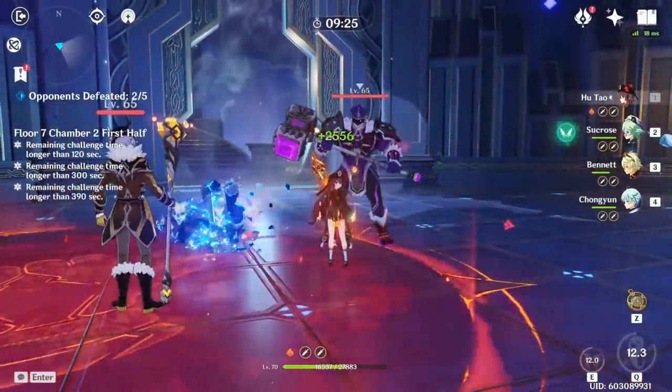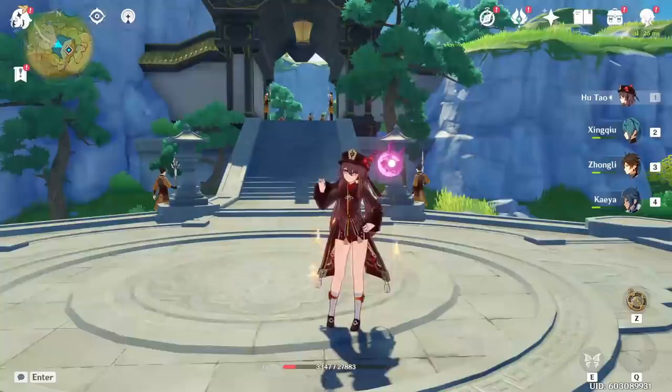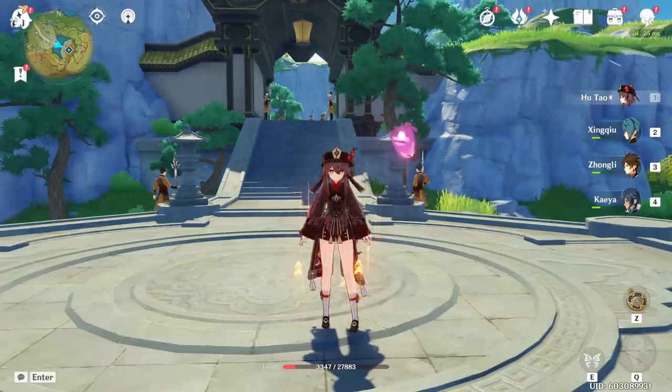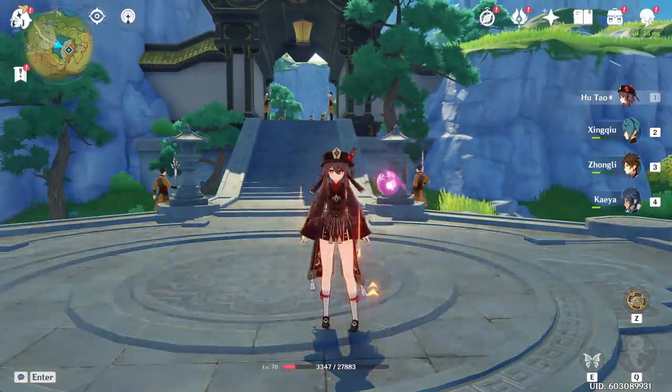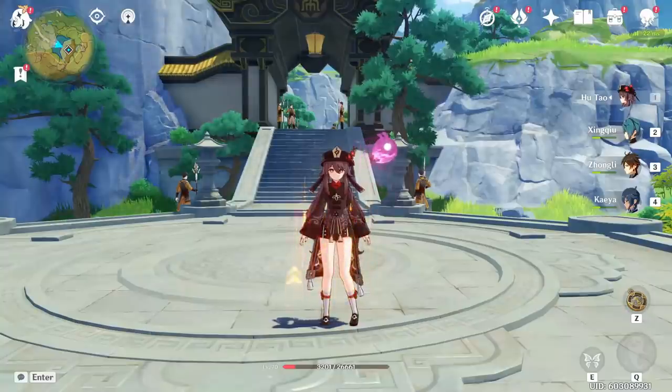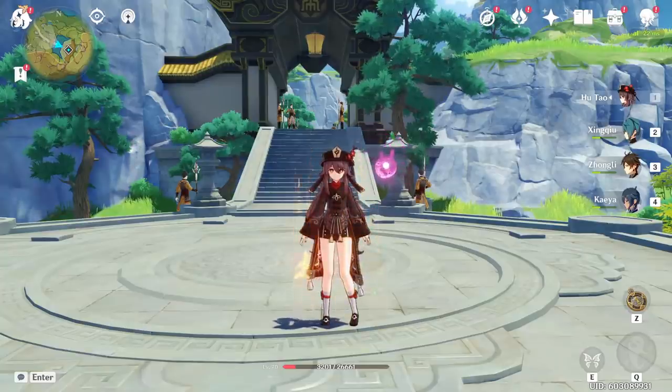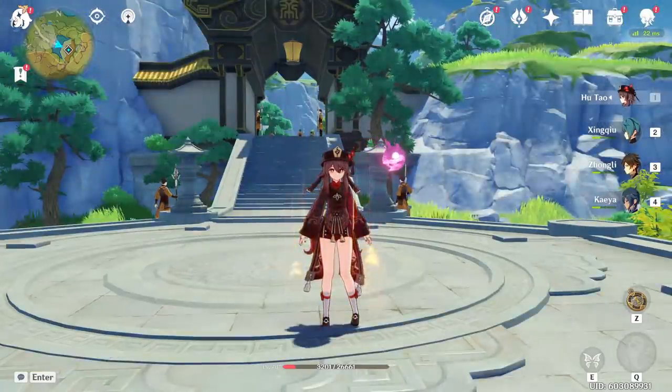Hey, what's up guys. So Hu Tao came out and she's really strong. Today I want to make a video talking about her. My thoughts on her very quickly: I think she's a great DPS and can be a burst support, but especially a great DPS. She's super powerful even at C0. Her first constellation is very good and makes her a lot stronger, but even with no constellations she's a very strong character.